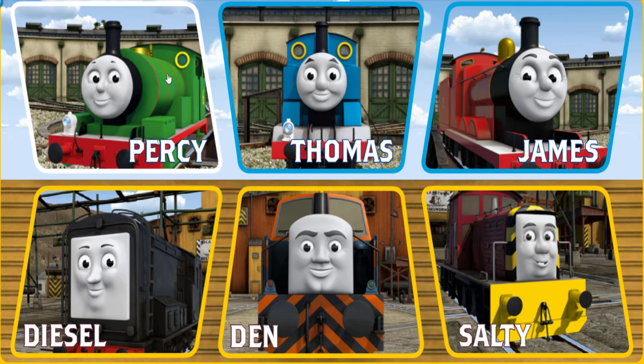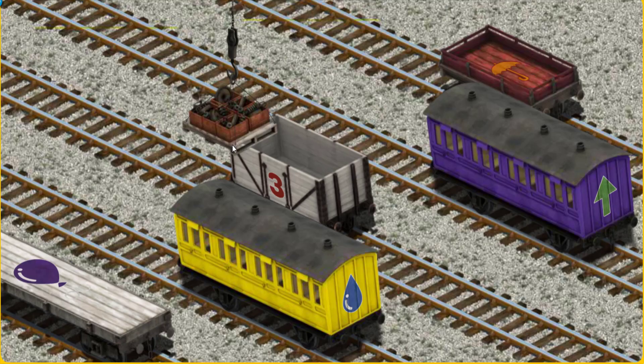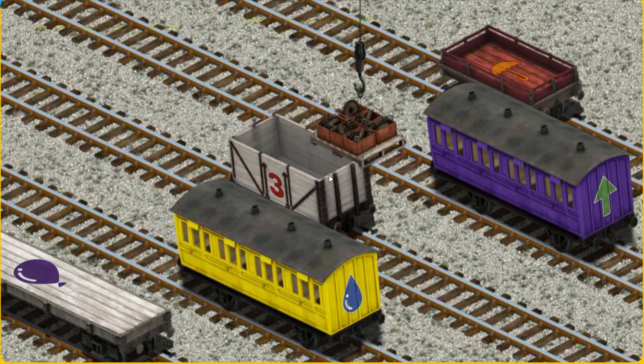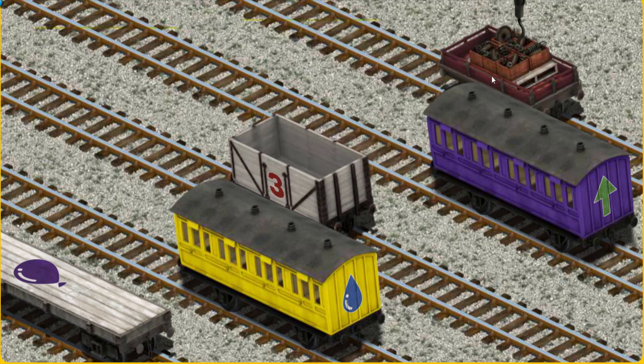It's a busy day at Brendam Docks. Thomas and his friends have many deliveries to make. Percy must deliver the engine parts to the diesel works. Help Cranky find the engine parts. Wait a minute — we're looking for those. You found them! Let's lift and load. Now the cargo must be loaded.